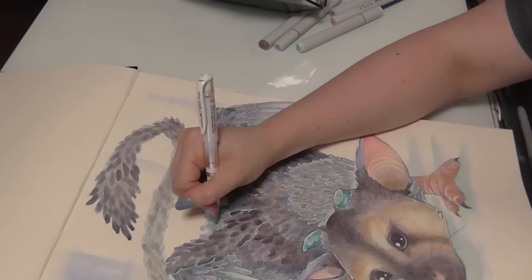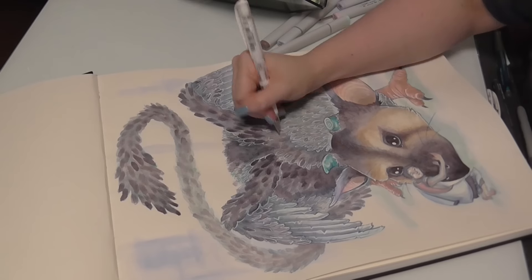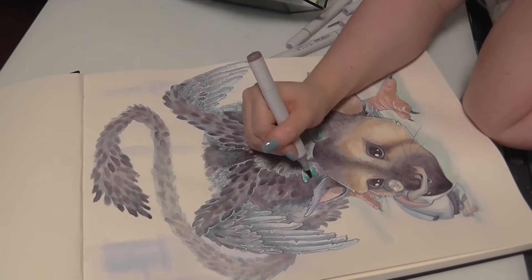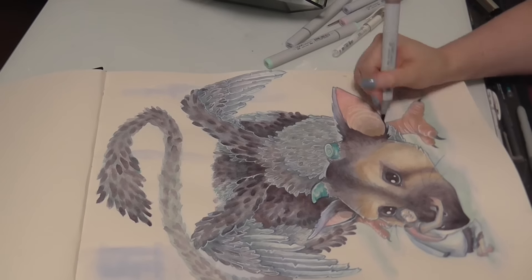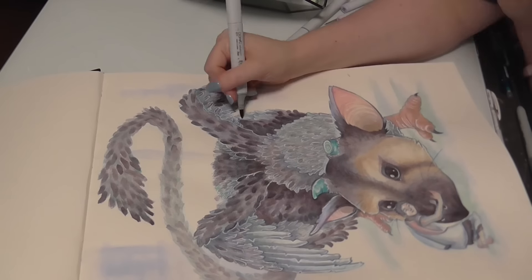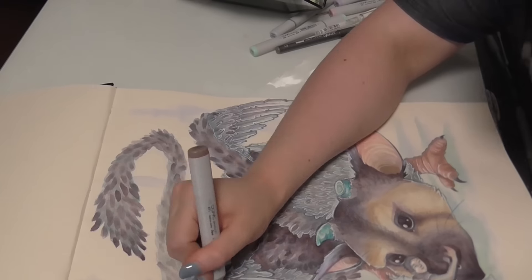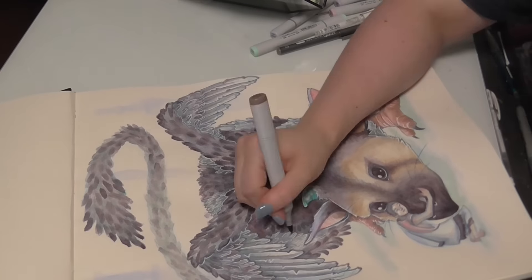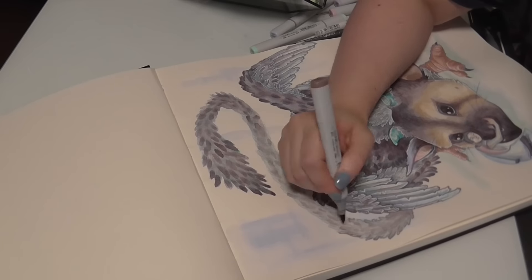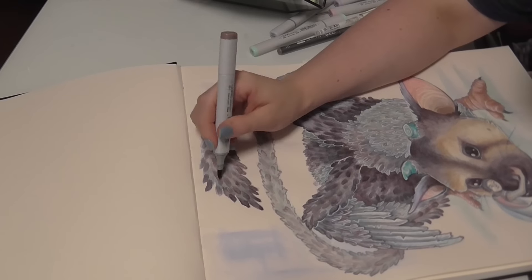Just adding little highlights here with the gel pen to make individual feathers pop, particularly where one feather overlaps another so you can see it's on top of that second feather. Here I'm adding a little bit of a darker outline to the image. At that point I decided it wasn't popping enough off the background — it was blending in too much — and then later I decide I actually want it to blend into the background, because it didn't seem like it was sitting in its space — it didn't feel like it was in the world I created for it.